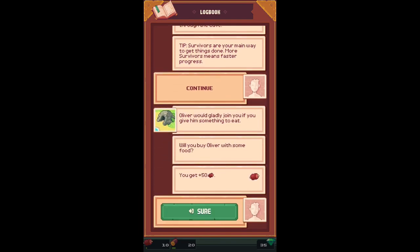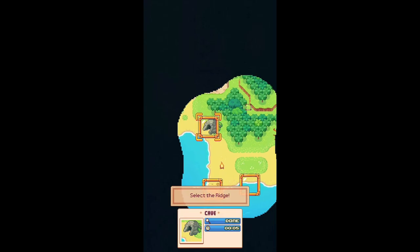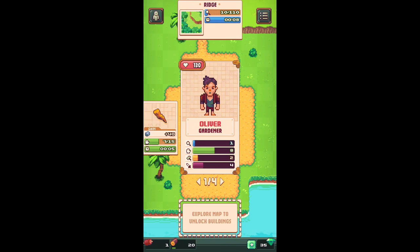Once you get into the game a little bit further you'll notice that you'll be able to unlock new characters to help speed up the progress, and based on some of the decisions that you make in the readable part of this game, you're going to notice you can either upgrade or it's going to hurt your characters.